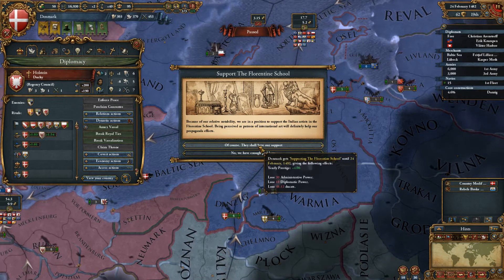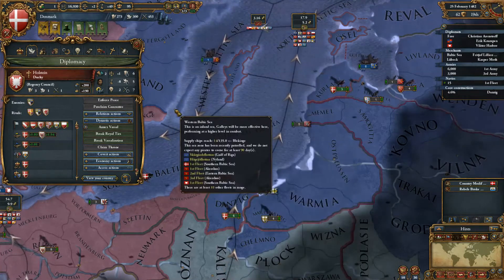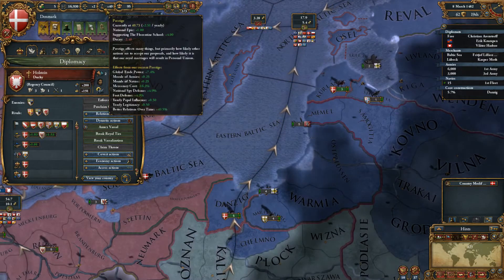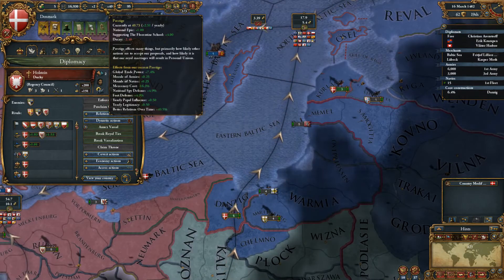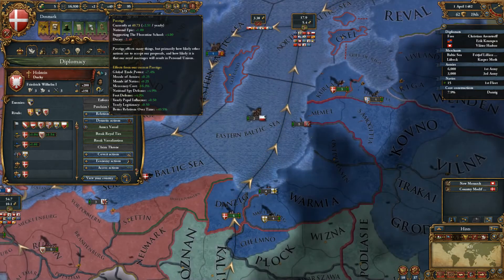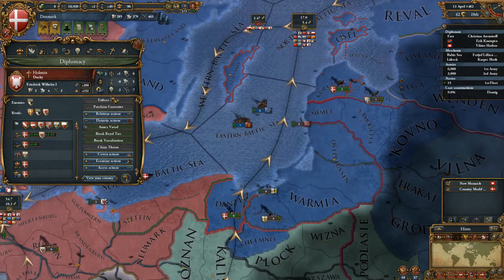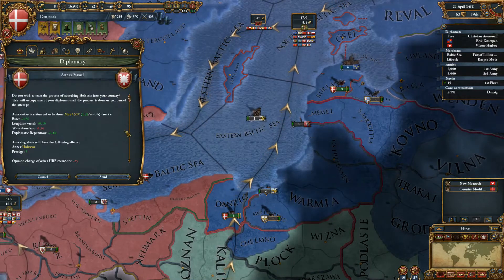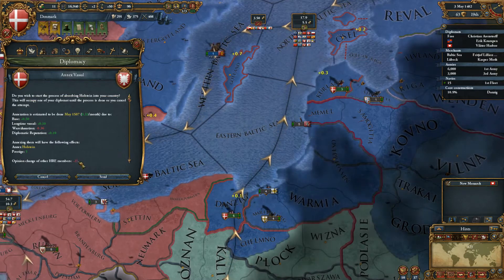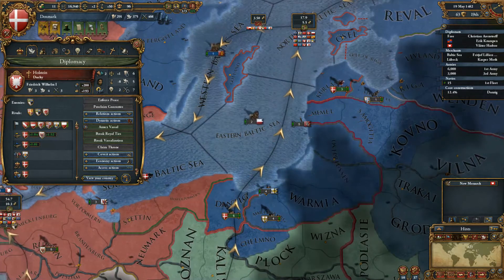We'll gain some prestige. Support the Florentine school - because of our relative nobility we are in position to support Italian arts. The Florentine school, being perceived as patrons of the international arts, will definitely help our propaganda efforts. Yearly prestige plus five for ten years - holy moly, we want that! We're gaining two and a half prestige every year with better relations over time with everybody.